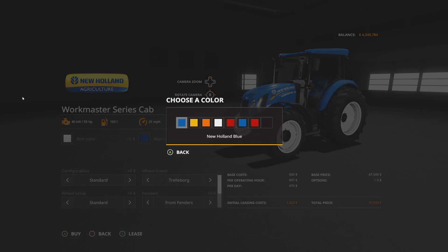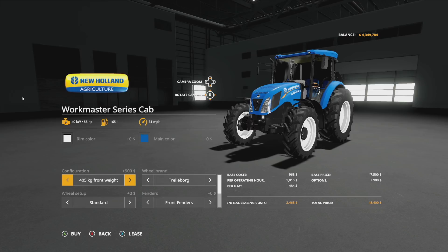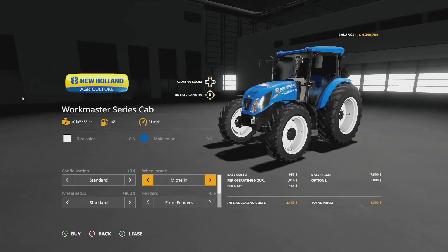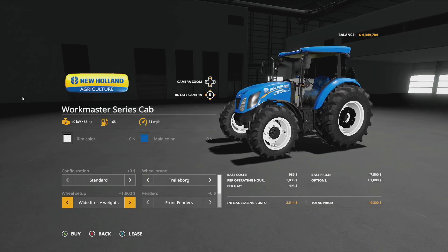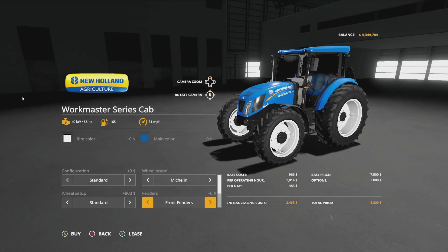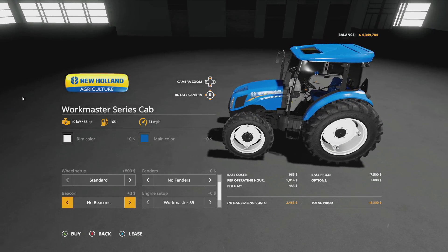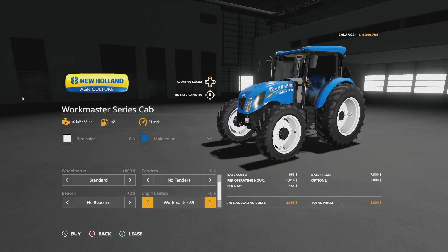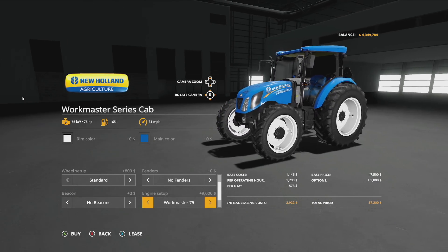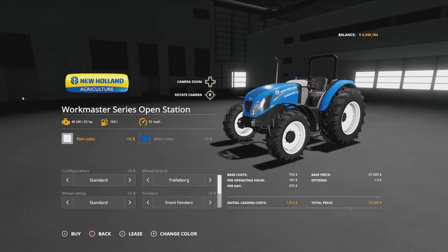It's New Holland, so we go with white as the main color. Configurations include standard and front weights ranging from 90 kg up to 945 kg. Wheel brands include Trelleborg and Michelin — we've got standard, wheel weights, wide tires, wides with weights, and rear twins. Michelin tires look great. Fenders can be added yes or no, beacons left, right, both, or none, and engine options are 55, 65, or 75 horsepower. Front attacher options include Aloe or none.